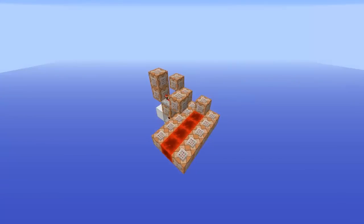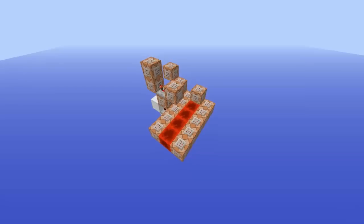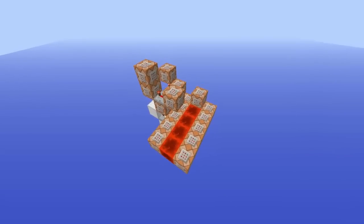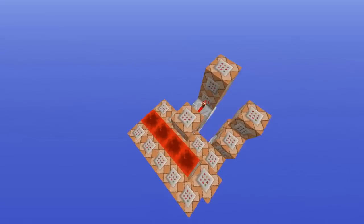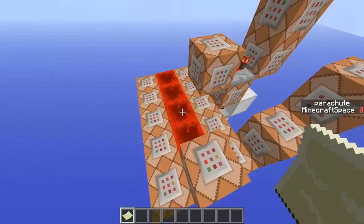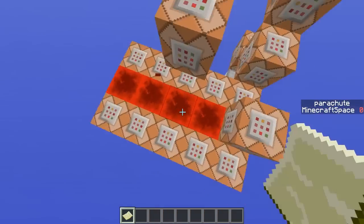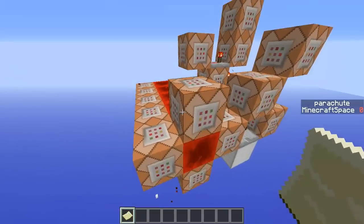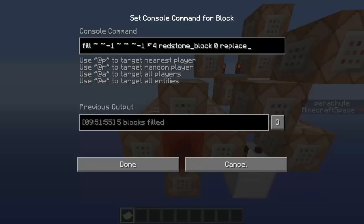Hey guys, welcome back. Today we are looking at how the parachute works. If you haven't seen that video, I highly recommend it — you'll find the link in the description. First of all, I have got a full clock here. A full clock is a clock that runs 20 times a second. Here are the commands — you can pause the video and copy them.